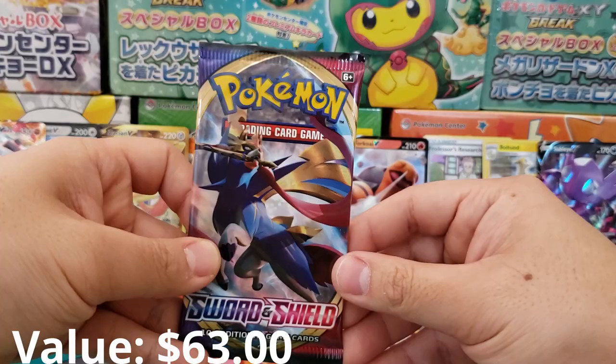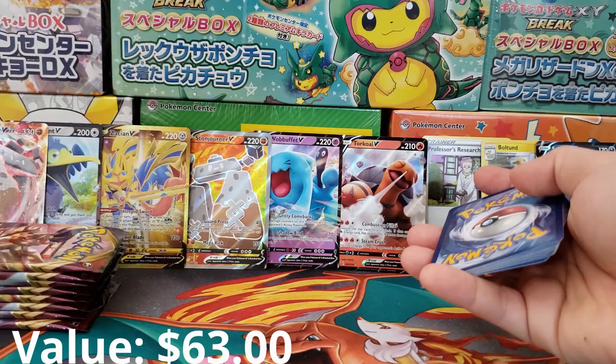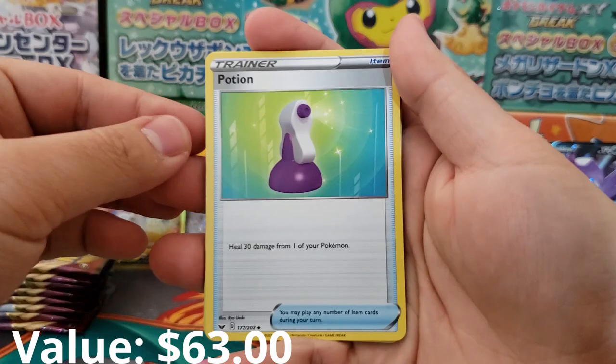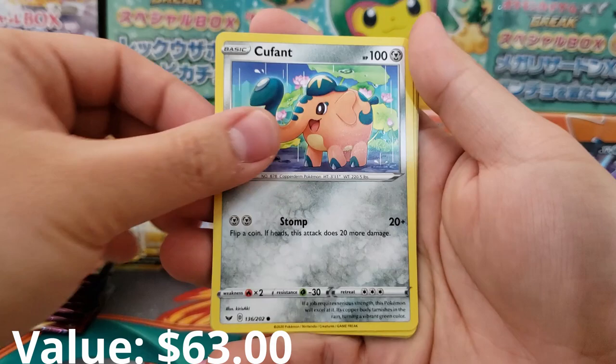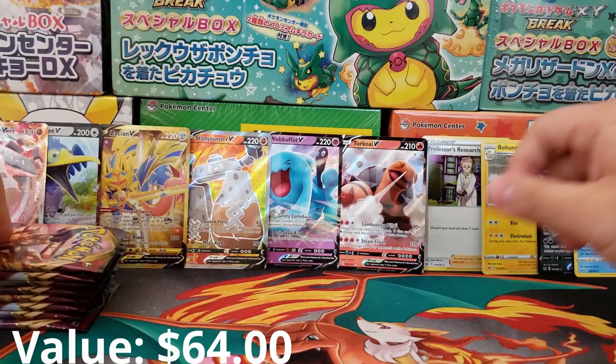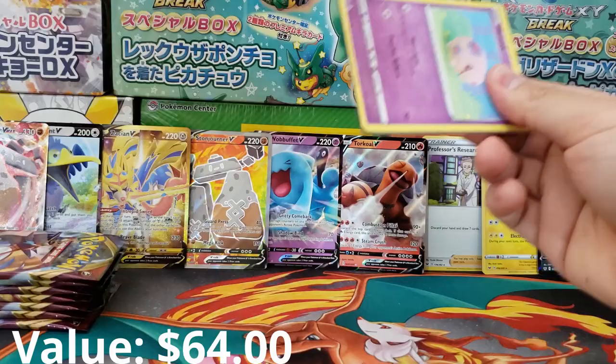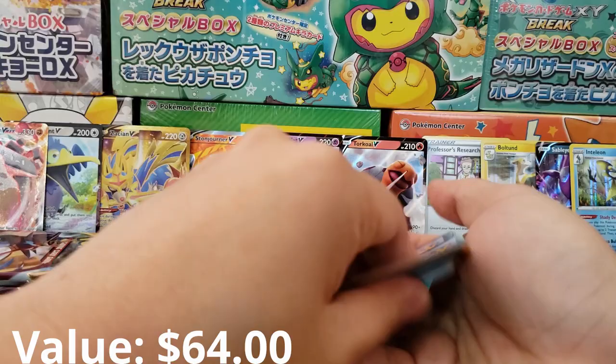This booster box has absolutely blown me away. I feel like every time I open up a booster box I never expect to do well, because the odds of doing well are actually kind of low. But what a blast — what an absolute blast of a booster box. I couldn't ask for more. This booster box totally did it. Pincurchin Holographic Reverse and Inteleon Holographic Rare. This binder background is looking really darn dope, and we still have like eight more packs to go. We've already got like eight V cards or something ridiculous.